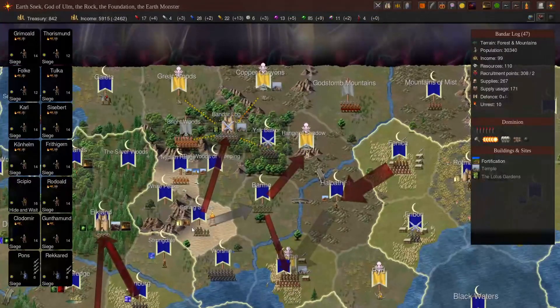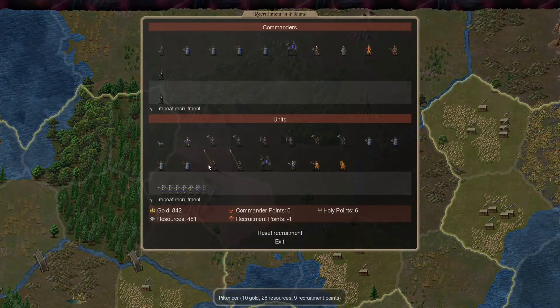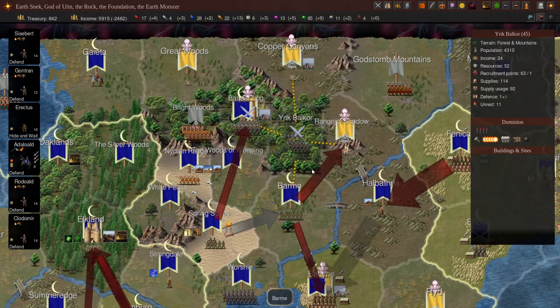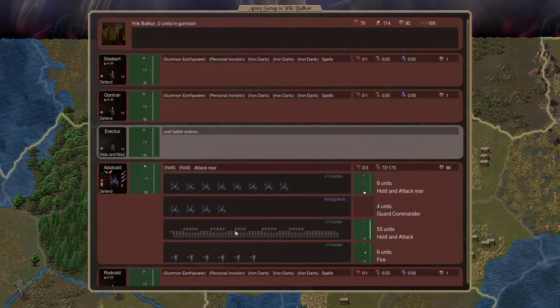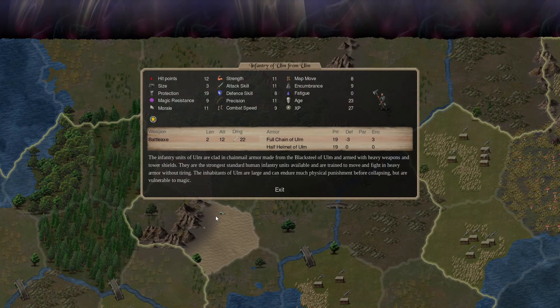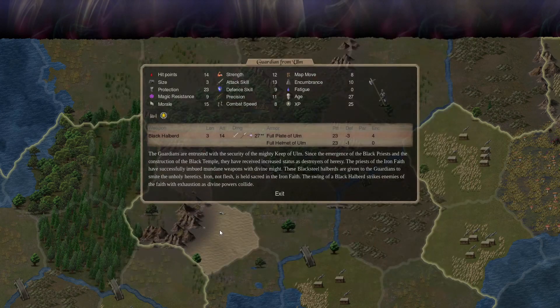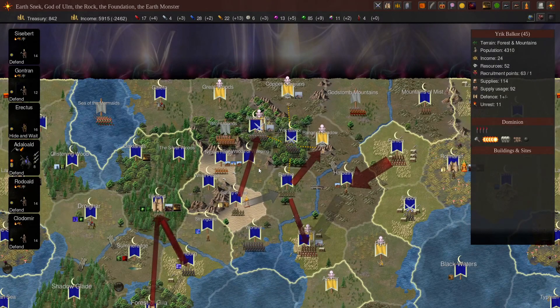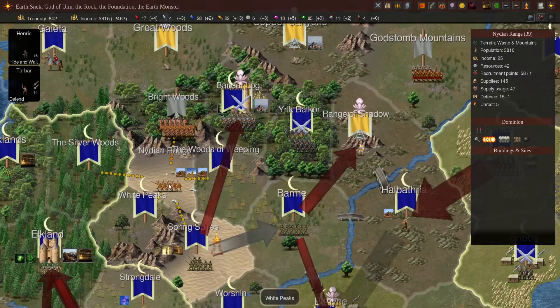When thinking about coming into Bandar Log, given we had so many crossbowmen, we should probably have thought about recruiting more infantry of Ulm. But I was also quite worried about the tiger riders and didn't really know what their bless was — those guys are really good for killing mounts and riders. That's also why we brought all these guardians — they were there to help against the tiger riders. In the end they weren't really used because Bandar Log never had enough tiger riders to threaten us in that way.